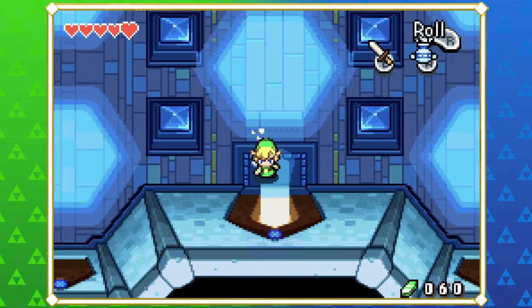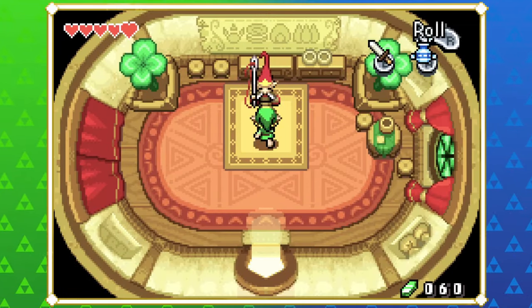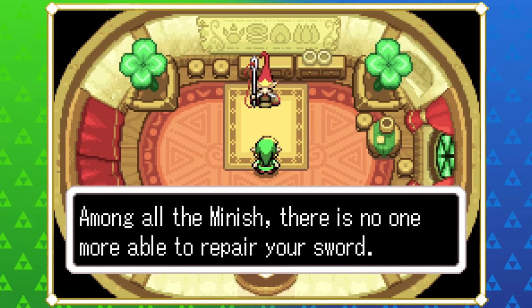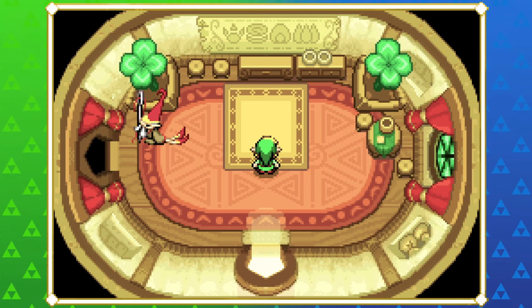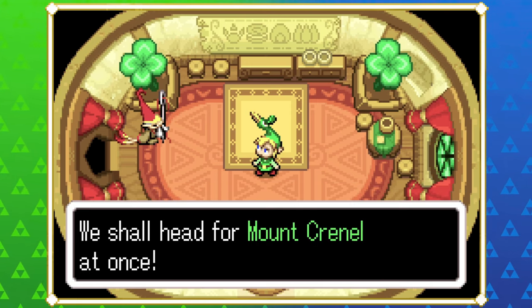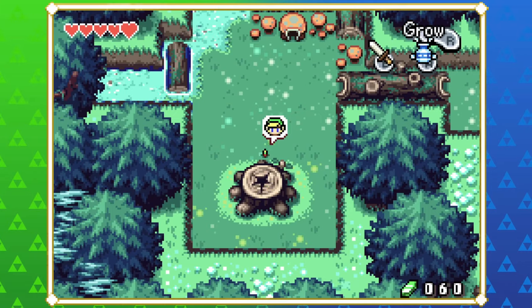Now we just need to find a way out of the Minish Village and speak to the Minish Elder to let him know. There's no Death Mountain in this game, but there is a Mount Crennel — or do you say Crennel? I think it's Crennel, like battlements on top of a castle. Crenellations is where you have arches hiding behind castle walls. It's one of those words I've always said wrong, totally understandable.